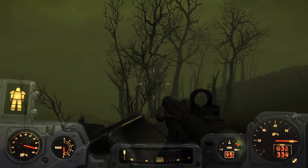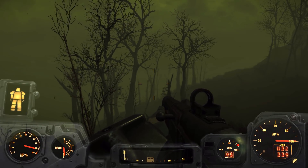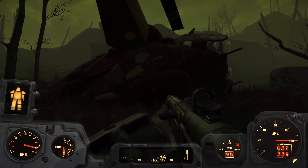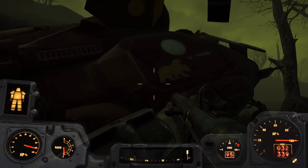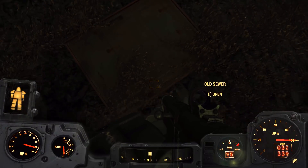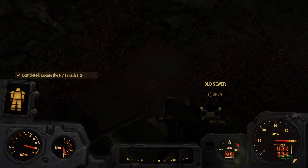Hello everyone and welcome back to my Fallout 4 miniseries Lima Detachment, where today we are over at the NCR crash site. Apparently after crashing their vertibird here in the Glowing Sea, a group of NCR found refuge in this old sewer. So let's just jump right in and maybe fight some NCR - I have no idea.